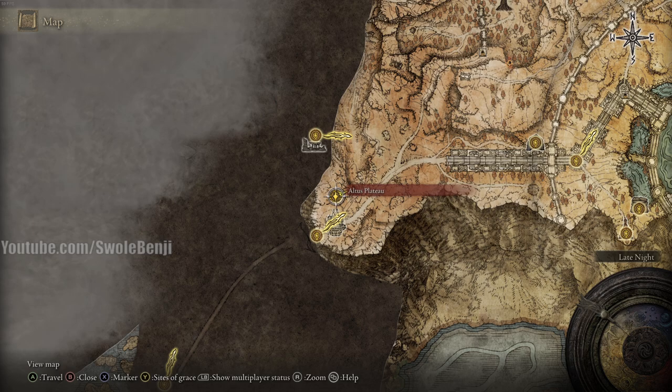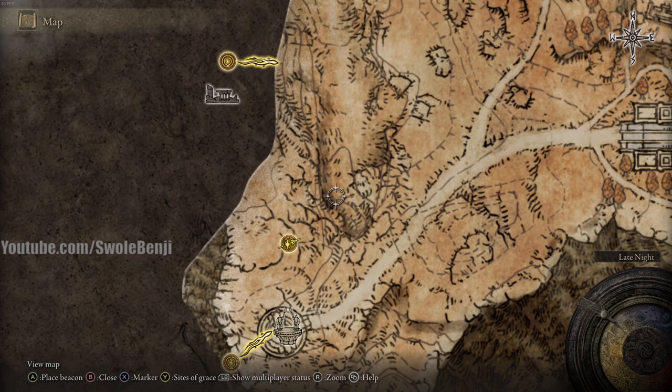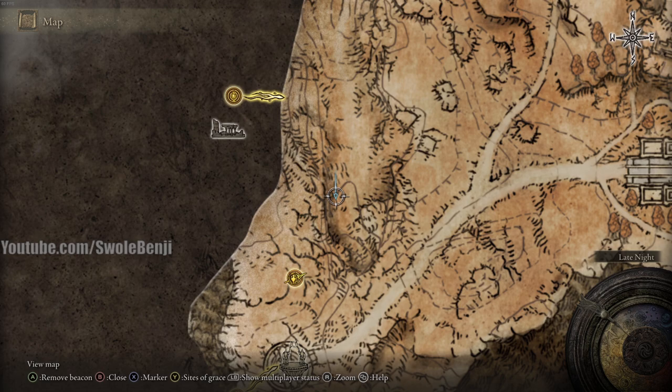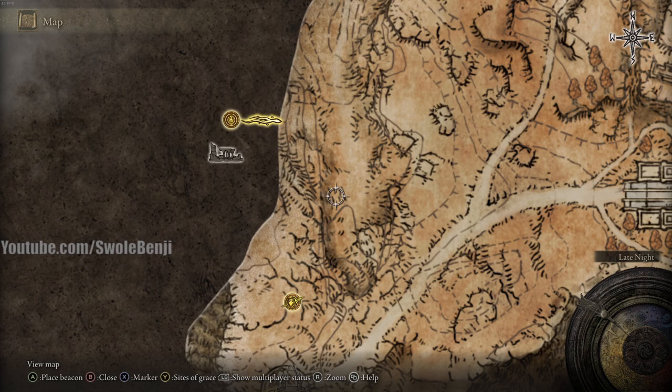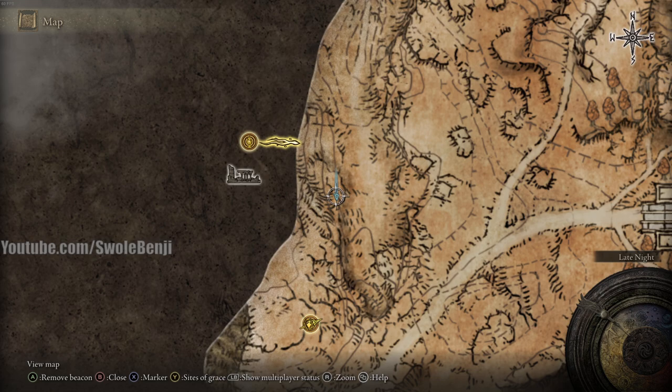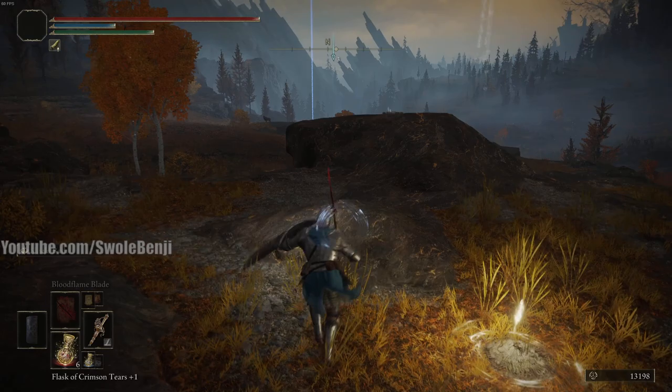Let me show you exactly where it is on the map. There's a small village and the talisman is just in a chest. It's right up in here — actually it's a little bit further up, right about there. I'm just going to put down a marker and we'll find it together. It's right there, so let's follow that marker. We're going to go north and down this little chasm.